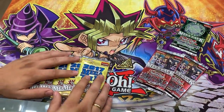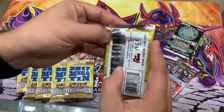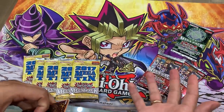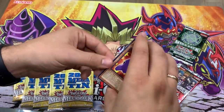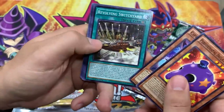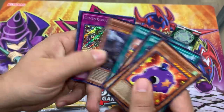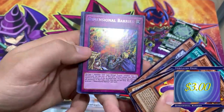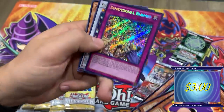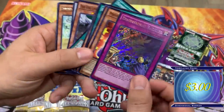We have Konami's mat today — this is that little chibi mat they made quite some time ago. Alright, this is 2017 Mega Packs, and Kybus cards are inside of this. Performing Pals, Revolving Switchyard, Black Wings, Christrons, The True King, Dimensional Barrier — this was the best card for a while — Stardust, Cypher Divine Dragon. Dimensional Barrier is pretty sweet.